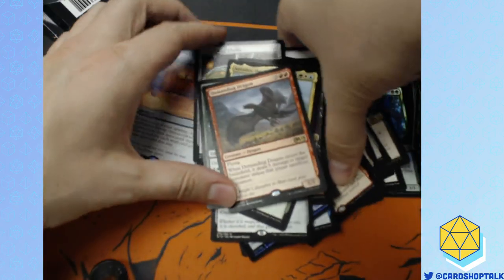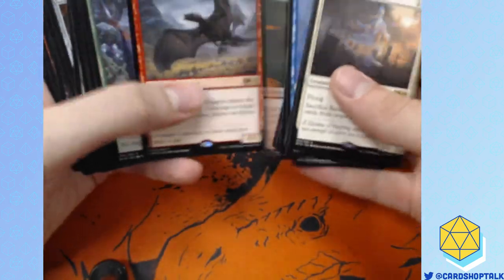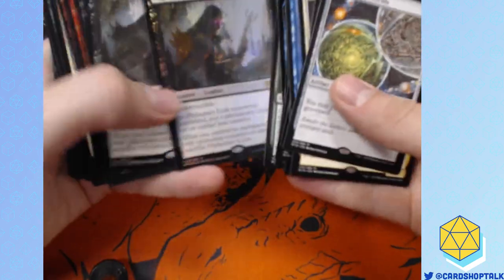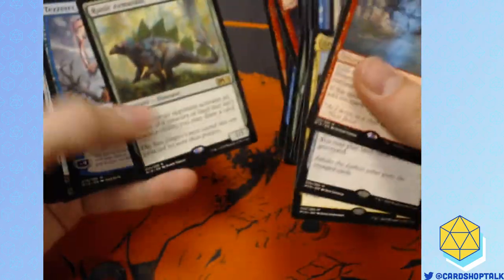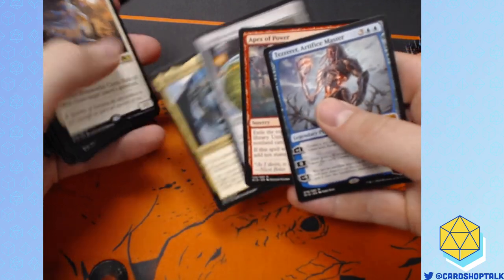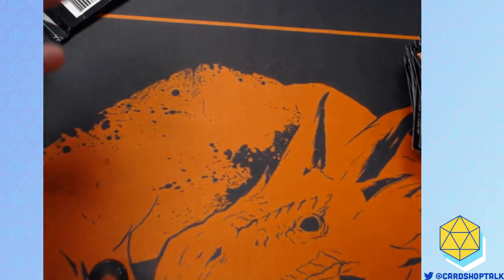Here's box number three. So far our pulls have been pretty decent. This box was a little less impressive than the other box — box one had three Planeswalkers. This box we opened fewer Mythics: Arcades the Strategist, a Crucible of Worlds, an Apex of Power, and a Tezzeret. Those were our Mythics. Crucible is great, Arcades is great, Tezzeret is great. Apex of Power is less exciting. And now we're gonna enter the Danger Zone with our next box.